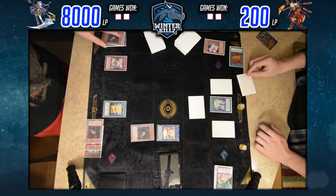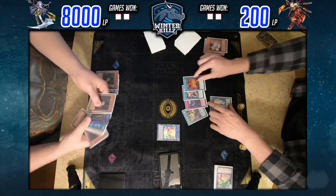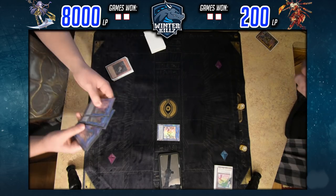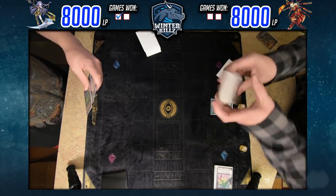I top-deck another Mothman — I'm not going to use the effect because I just want that added body on field. He has a set Ash. I swing into it with Orchestrion and then kill him with 1800 from Mothman as we wrap up Game 1. I take game one — got pretty lucky he wasn't able to get to Engage.